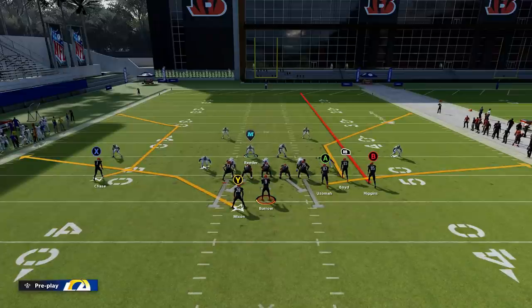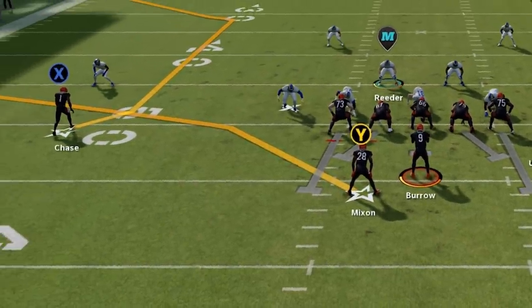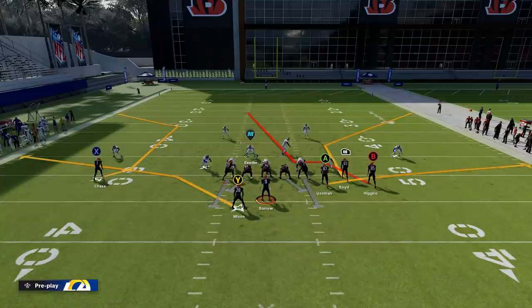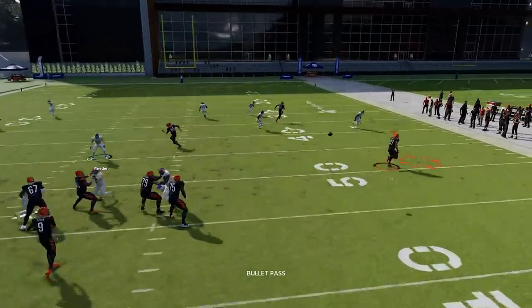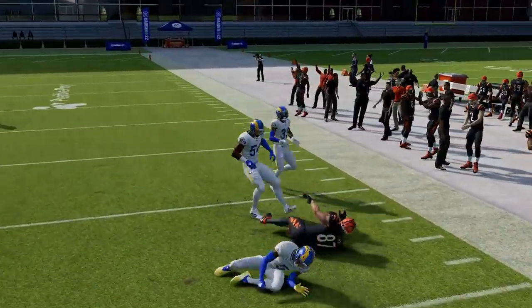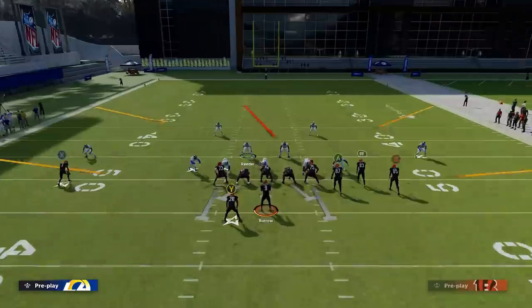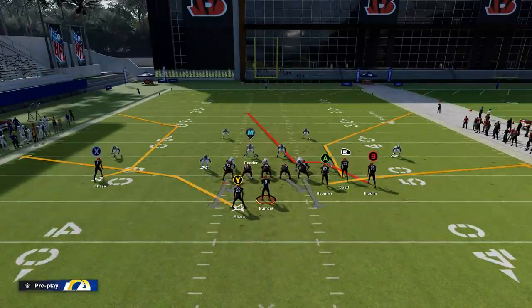Against Cover Three, simple routes like the Y route will have a lot of success. On a play like this, the RB route isn't going to beat anyone, the A route isn't going to beat anyone — but putting a player on a streak can get a good five-yard catch and run. Essentially, the flats will be open against any single zone coverage; you can get separation at any point unless someone is playing hard flats.